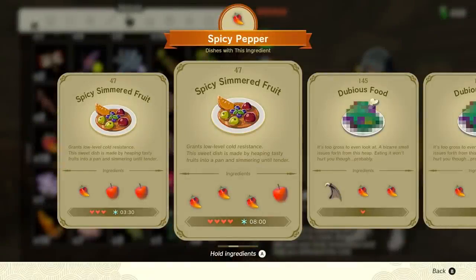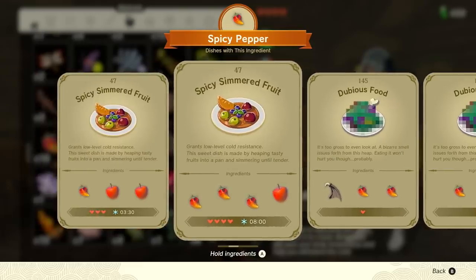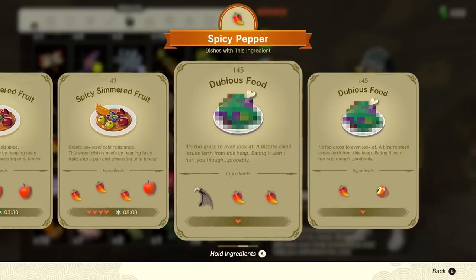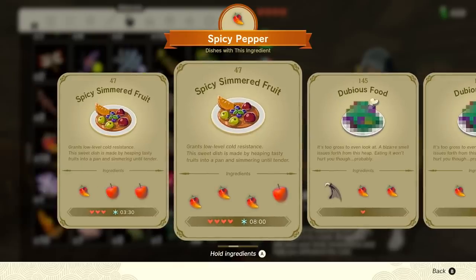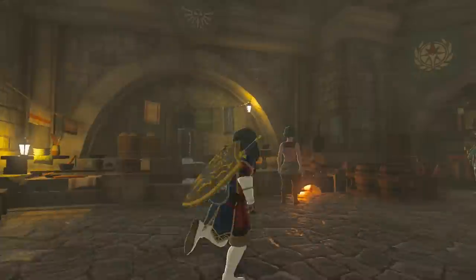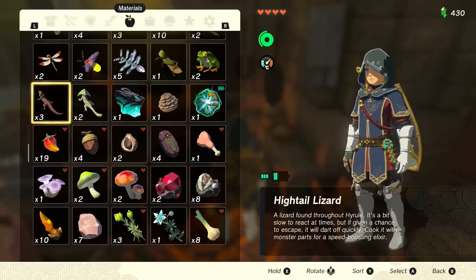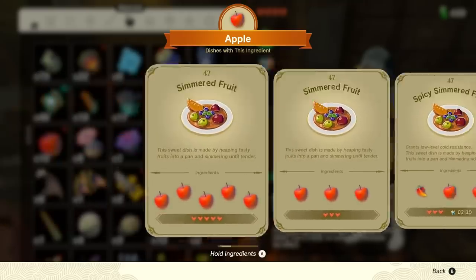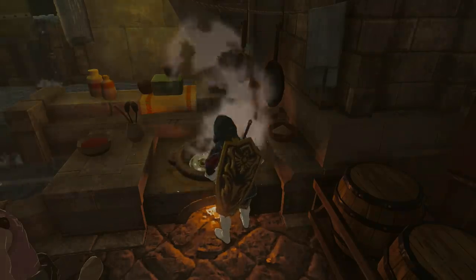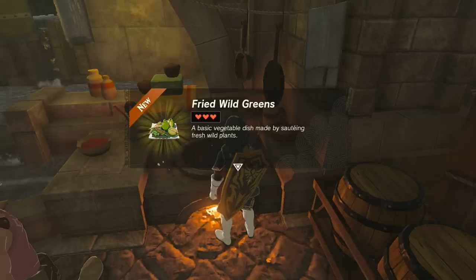First up is the incredible new quality of life recipes, which are finally a real thing in our current gen of Zelda. Every single thing that you cook will be added to the recipe list, showing you exactly what you used and what the result was. Instead of having to manually remember and input all of these ingredients every single time, once you do it once, you can just immediately use the recipe and that will put everything together for you. The major difference is instead of choosing hold, you select for recipe, and we can see everything we've made using that ingredient. When you do something new for the first time, you can see that you have a new recipe — like fried wild greens — and it'll be easy to refer to from there.